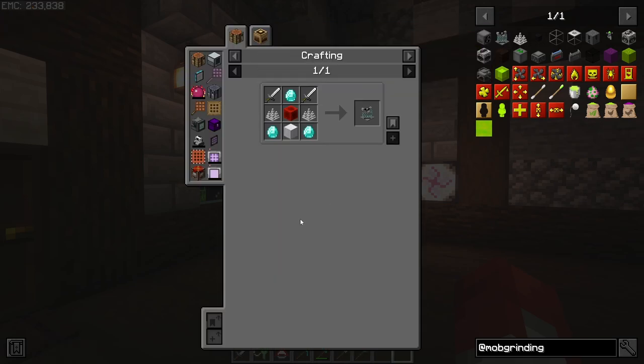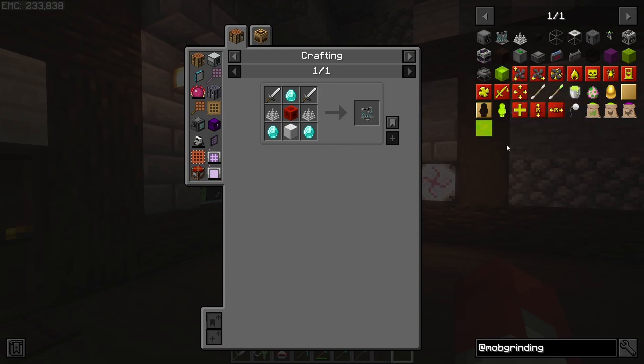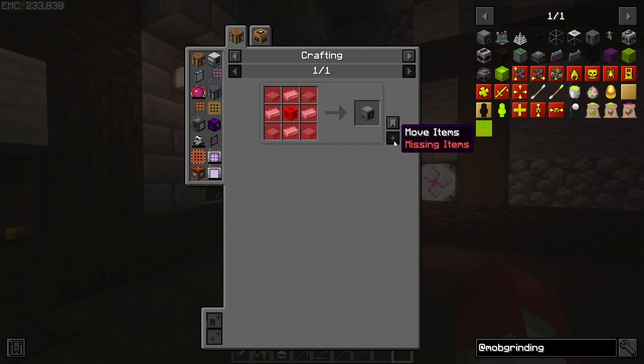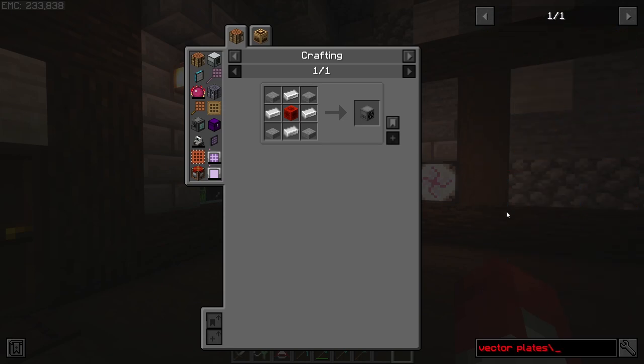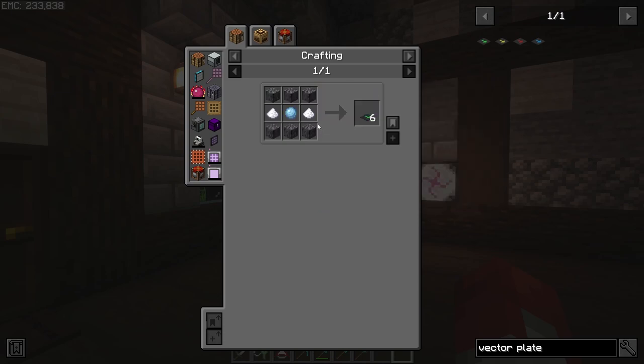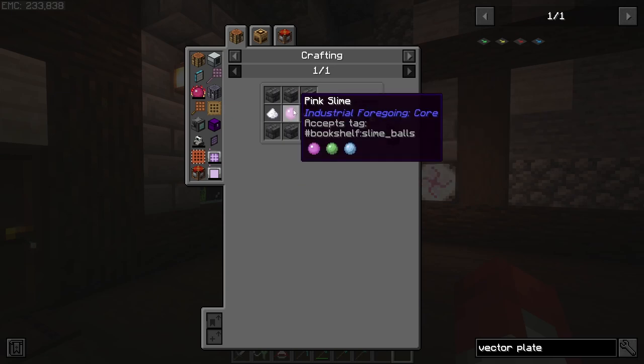Mob grinding — so we need to make a mob masher, which is not too bad. I can make that. And then I need two mob fans, also not terrible. Or vector plates — what's easier? I've been seeing a lot of vector plates. Fast, extreme, ultra — I could make these. I guess vector plates are a bit easier to make, and it makes six per craft, so that's not too bad.